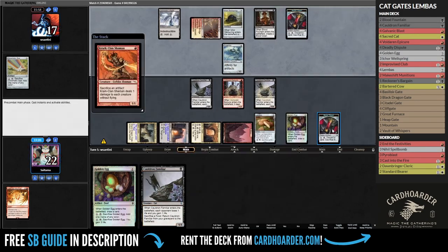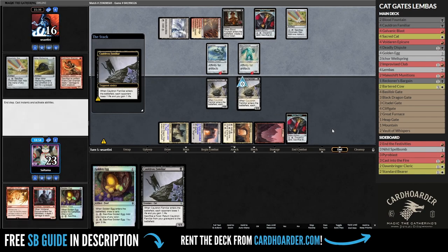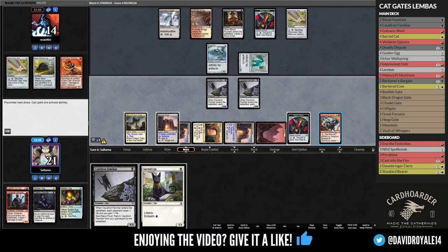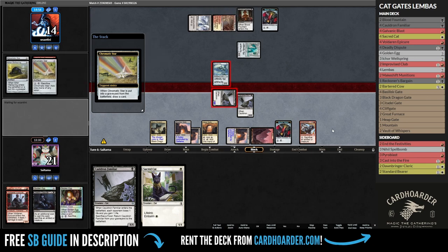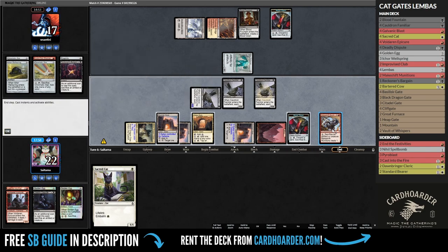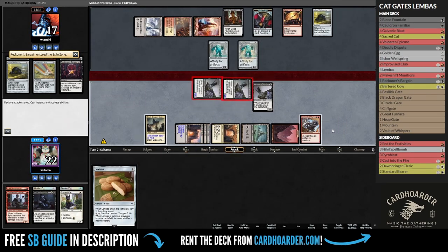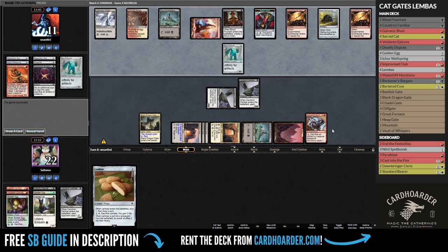Unfortunately, they drew a Krark-Clan Shaman, which is somewhat bad news for us. But with 2 foods already in play, the only real creature they dealt with was the Epicure, and on top of that, they now can't attack with the Frogmite unless they want to lose in combat. I pumped a cat with no blocks on their end, so I decided not to tap out for a second activation, as they could just quickly kill the second cat if I tap out without losing value. They added a second Myr Enforcer to the board, but 2 activations of Basilisk Gates made our cats out of range, and they are now forced to trade for one of them. They look at more cards in the library but have yet to find an answer for the cats and concede.